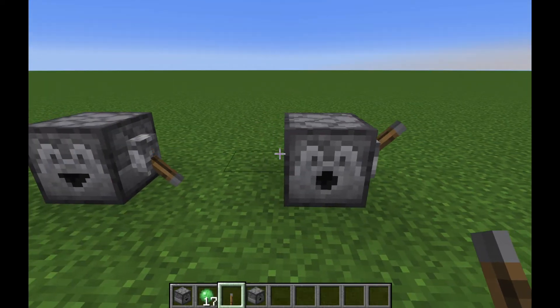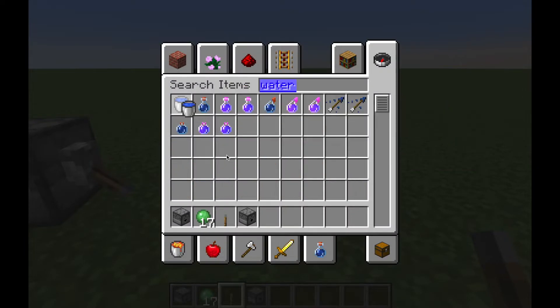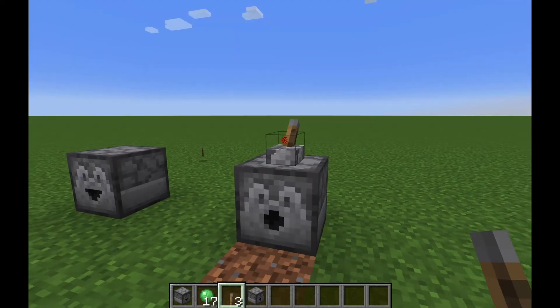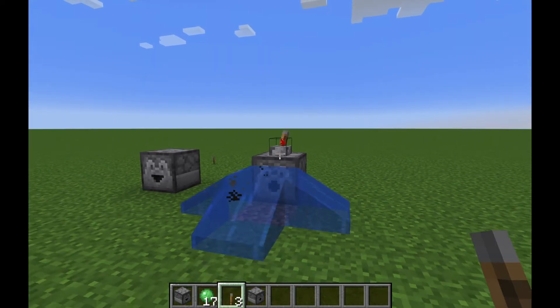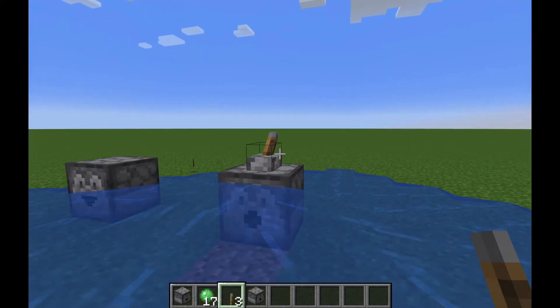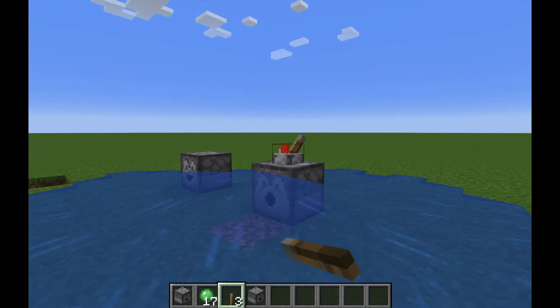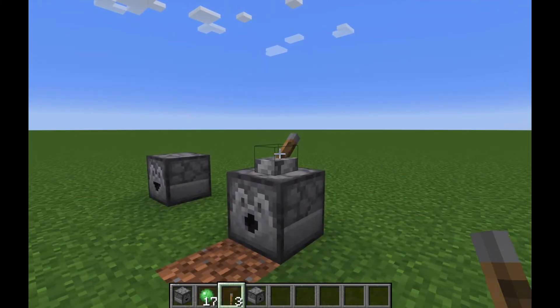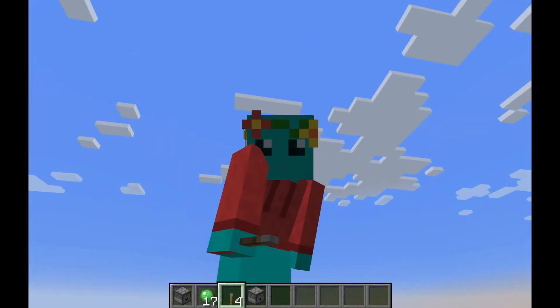Similarly, dispensers dispense items, but only useful ones. When powered, a dispenser will dispense whatever it has in it if it's useful, and when powered again will pick it back up. So you need two signals for those.